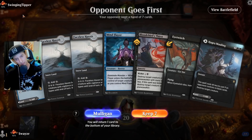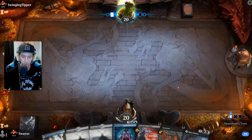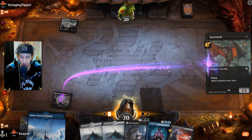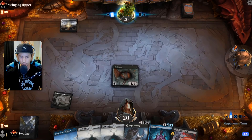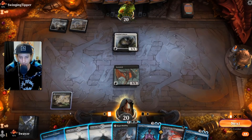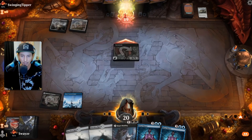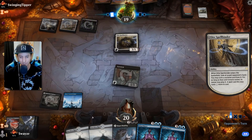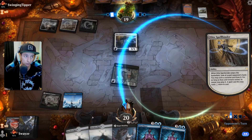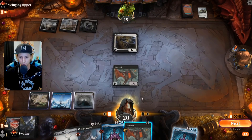Next game, opponent goes first. Not a great hand but afraid to see what happens if we mull again — going to keep it. Let's hope we don't have to use Hagra Mauling as a land. Top-deck a good blue source, that feels good. Orzov — you know what this is going to be: angels. We've become accustomed to this meta — it's all about the angels and the dragons, the two most consistent things you're going to see. They probably take the Flare. Eye Twitch can actually kill that just by blocking it — that feels pretty good. Playing the other one as well.